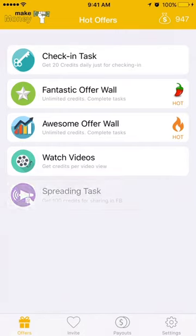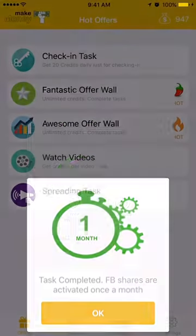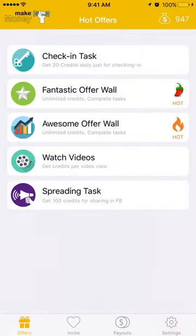The last one will be spreading tasks, which means you can share on your Facebook. These Facebook shares are activated once a month, so I've already done my Facebook sharing — you can earn the credits again the next month.